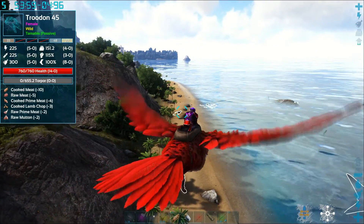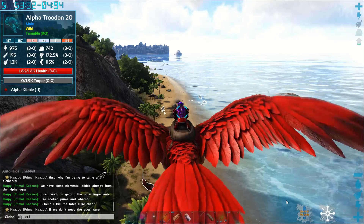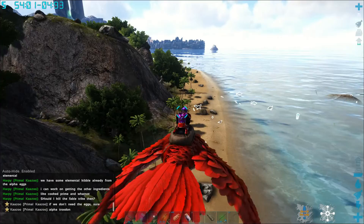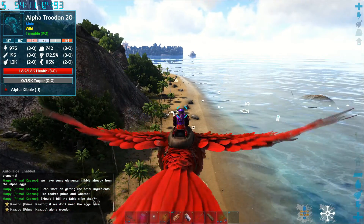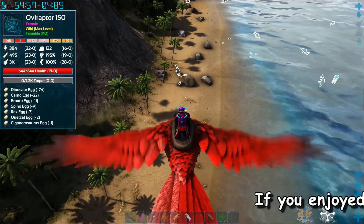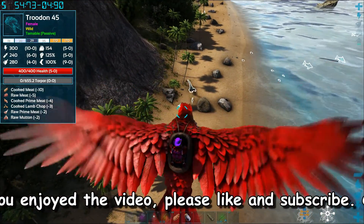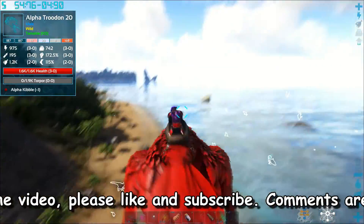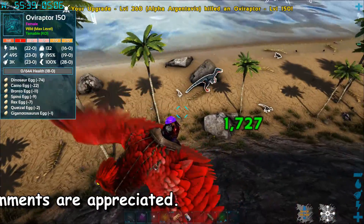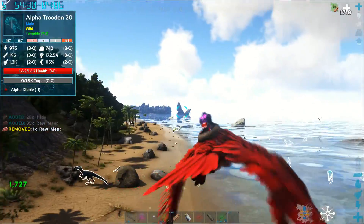I saw this alpha Troodon — it's only level 20 but I was curious. Since Troodons have that narc effect where they can knock you out and then kill you while you're knocked out, I want to try to tame this thing and see if I can use it to knock stuff out. A lot of these alphas in this game are rideable and this thing's pretty big, so it's probably rideable. Let's go ahead and kill these other Troodons around it — oh that was an over-raptor, oops. Kill that Troodon, let me get that other one — there's one more.